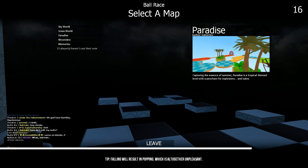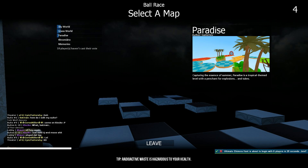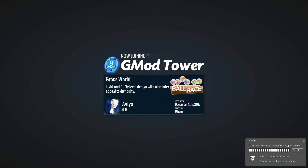Alright guys, after waiting for 20-something minutes I finally got a game, so let's do it. This is one of the mini-games within the mod — it's basically freaking video game inception. Let's do Sky World, come on Sky World! I think it was tied. This is called Ball Race, where you're essentially playing like that Super Monkey Ball game where you're in a ball and try to get to the end goal.